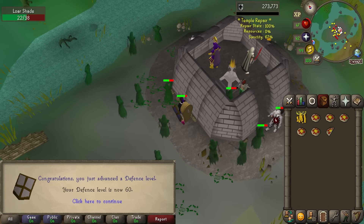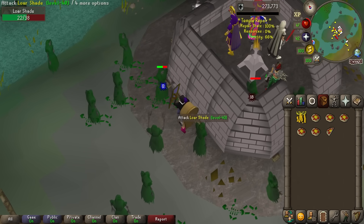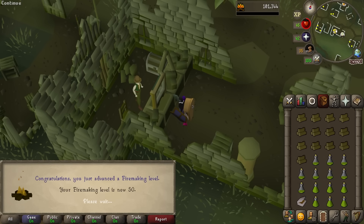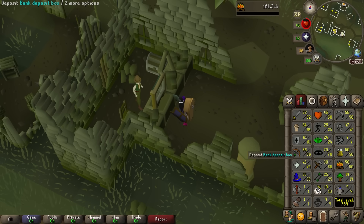60 defense! We can now wear dragon equipment, which we can get from some chests — and only 10 levels till Barrows. And there is 50 fire making. Normally we'd be able to do Wintertodt, but we can't. We're finally in the last two level stretch.